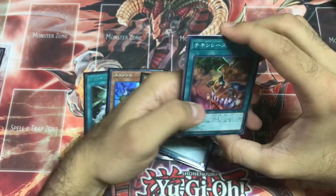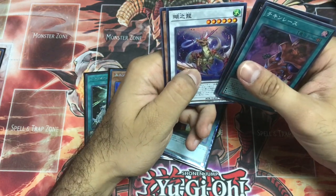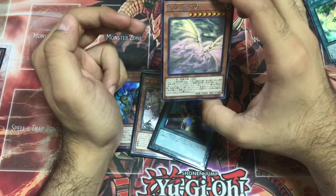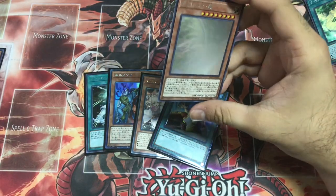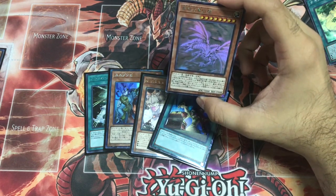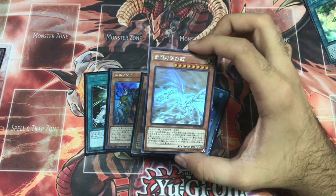Chicken Game. Secret Rare — oh no... yes! You son of a — Blue-Eyes Alternative White Dragon as a Ghost Rare! This is freaking awesome!